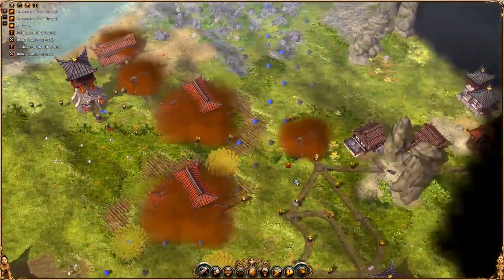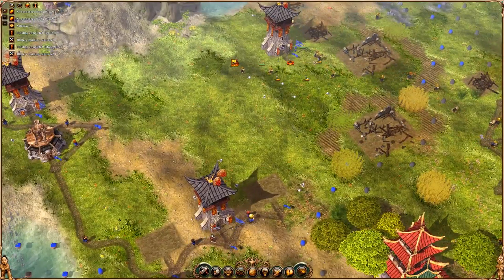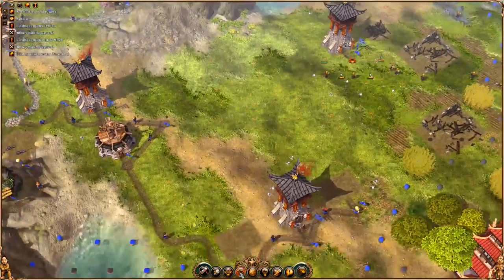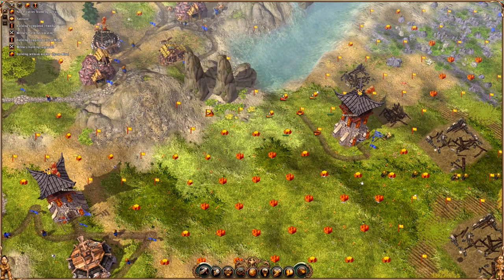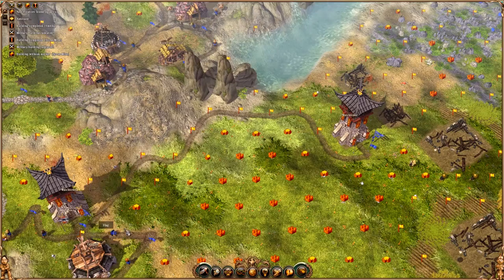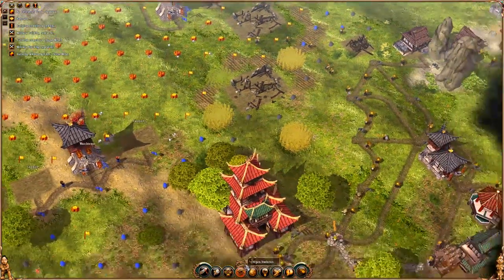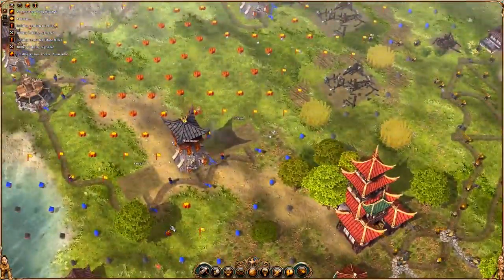We got this one. I guess we should also get this road up — just gonna do a road around here like that, to keep all of the space for farms.